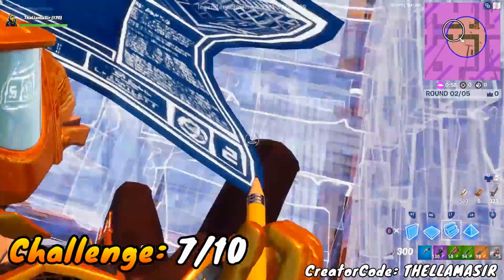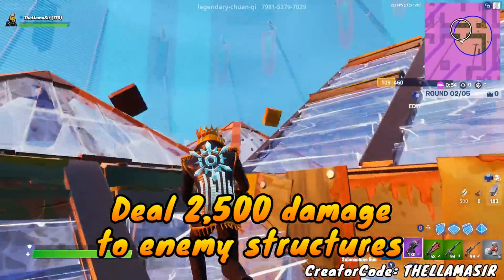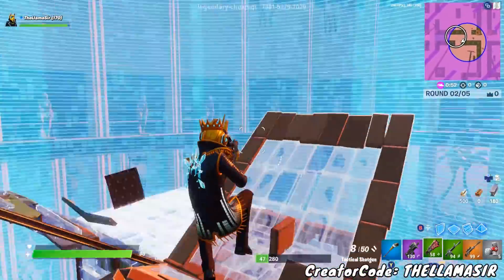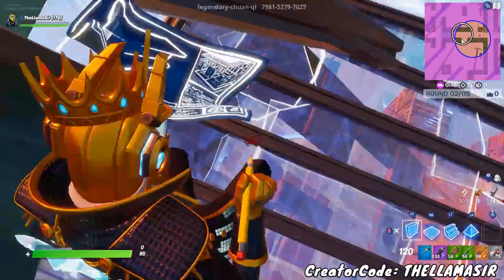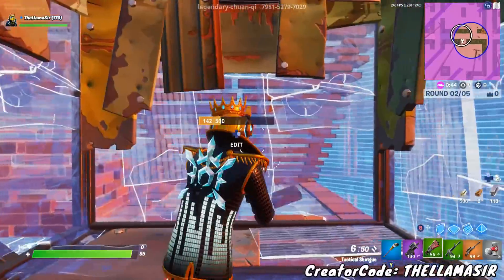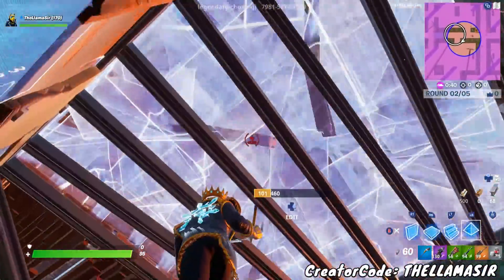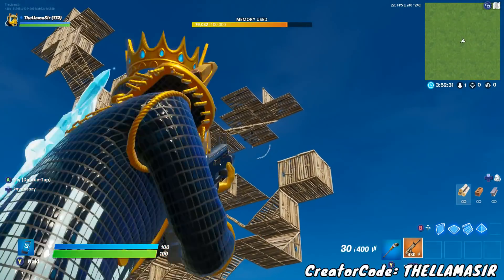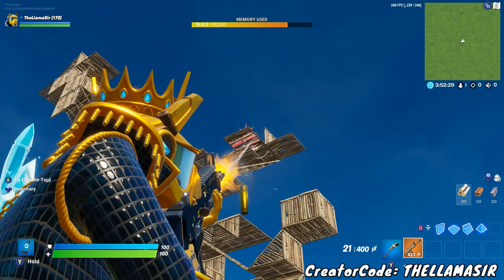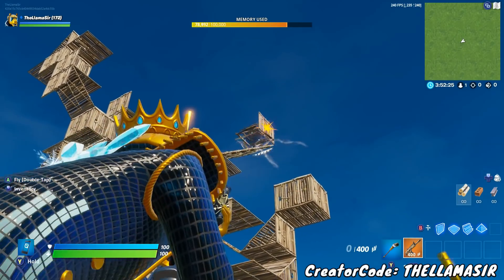After that, you've also got deal damage to enemy structures, which is by far the easiest to do in Team Rumble because there are so many enemy structures to find. You have to deal a total of 2,500 damage, which seems like a lot but really isn't — just find one of those battles happening with a bunch of structures built up in the air, start breaking down a bunch of them, and you'll eventually get this challenge done.